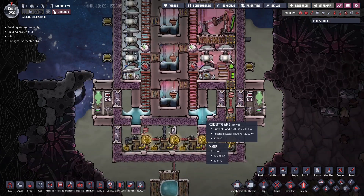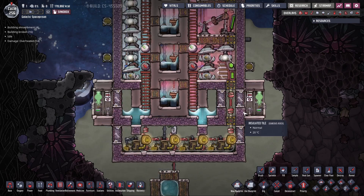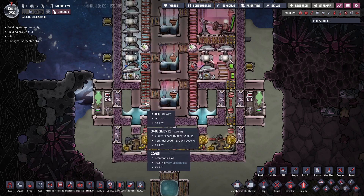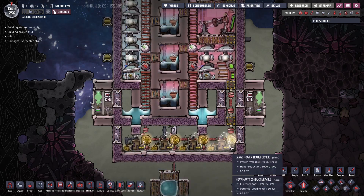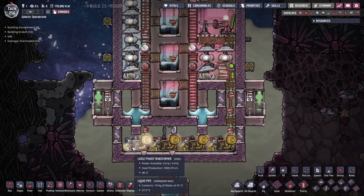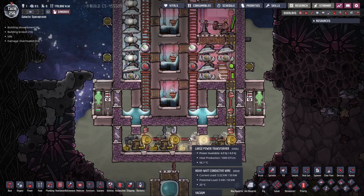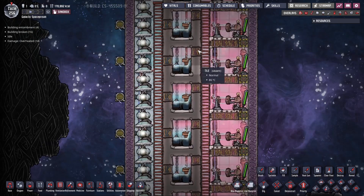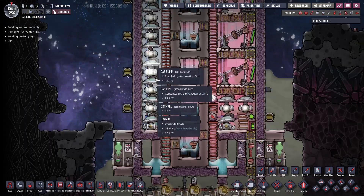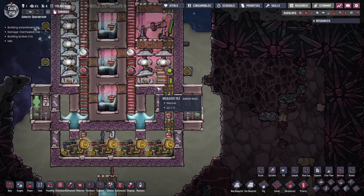There are a couple of liquid locks at the bottom so you can vacuum this out initially when building. On the oxygen side especially, you don't want dupes coming in and breathing the oxygen or exhaling CO2. At the bottom there is one main high-voltage pipe feeding four transformers, which then use conductive wire from there. There are about 18 pumps on the oxygen side and three on the hydrogen side.